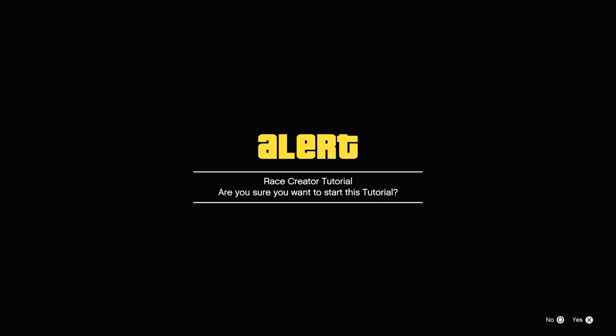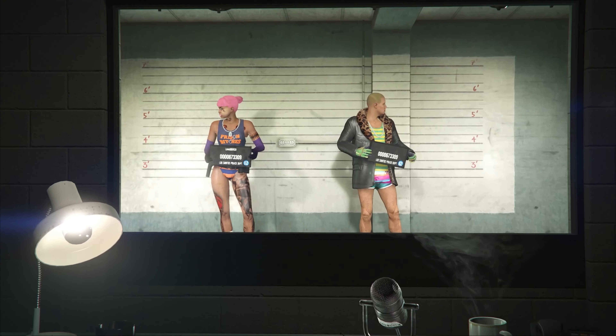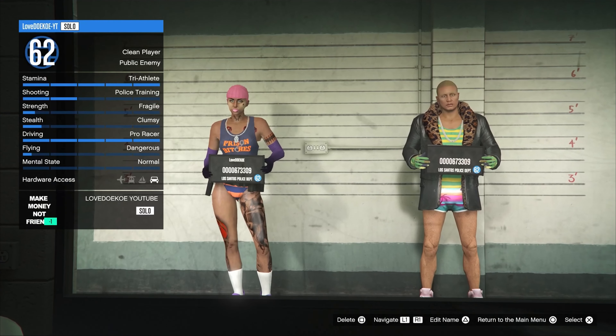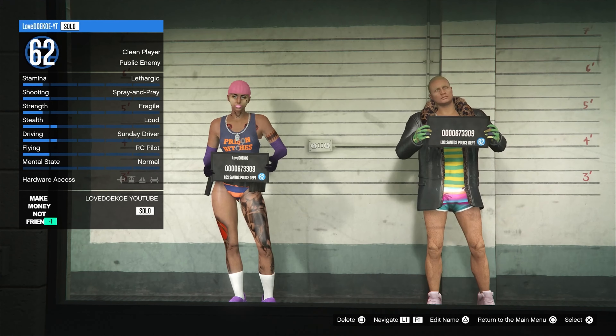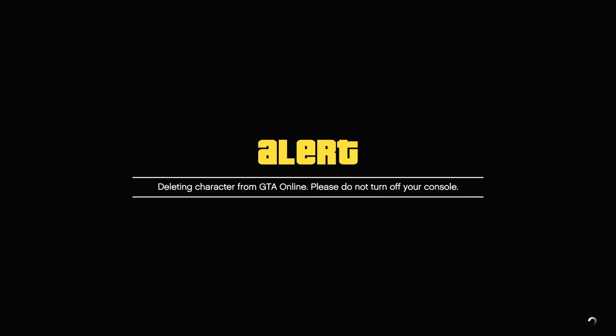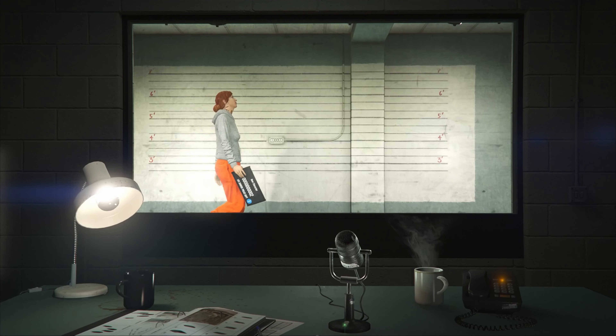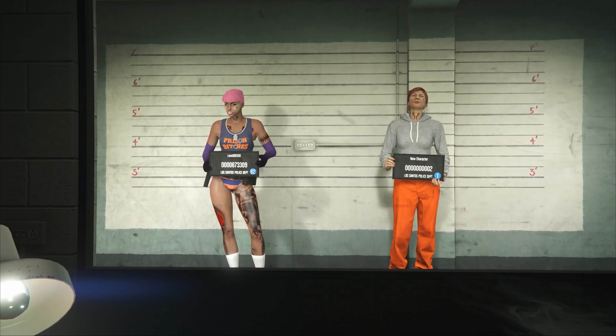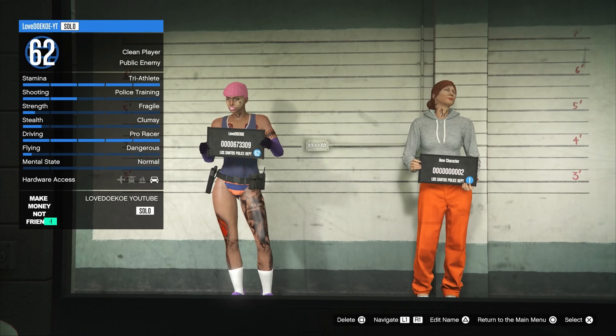When you spawn back, open up your pause menu and make your way over to the Rockstar Creator. Now click on create, then click on tutorial and accept the alert. Open up your pause menu and make your way over to manage or to swap characters. Now comes a very important step — you can now delete your secondary character. But be really careful that you don't accidentally delete your first character.